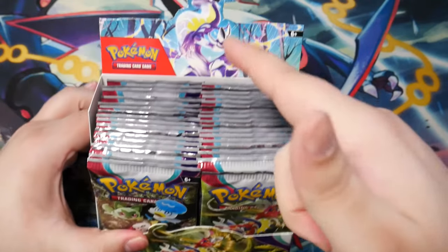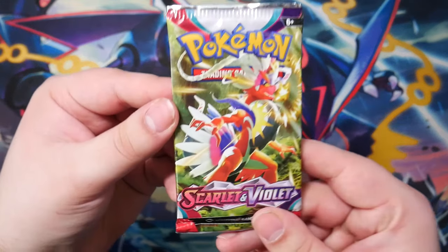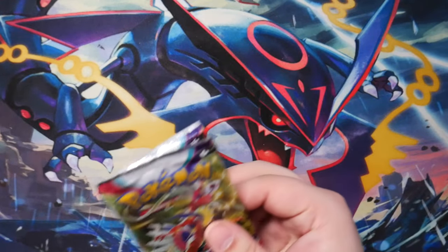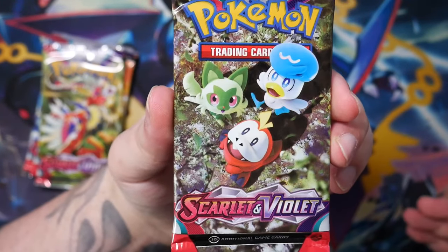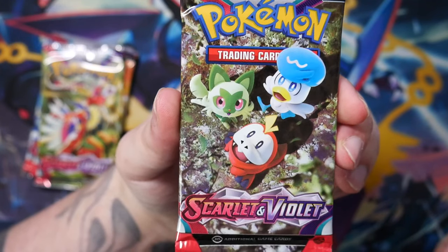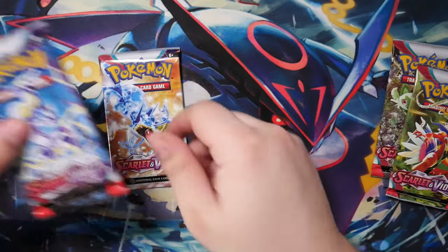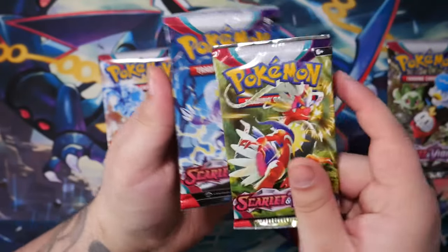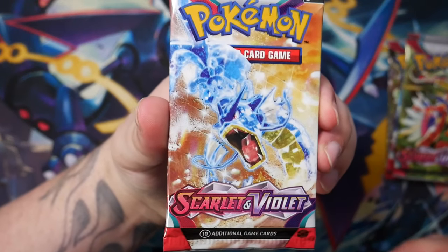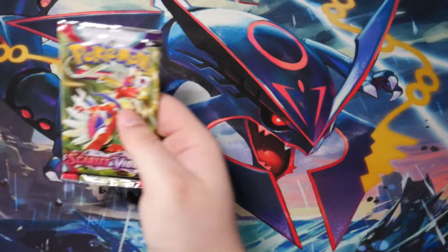We get a nice display with the Miraidon, of course. Looking at the artworks — we have the three starters: Sprigatito, Fuecoco, and Quaxly. Then we have Koraidon, and also the Miraidon. Both of these special illustration rares look awesome — I really want to pull one of those. And we have the Terastallized Gyarados. Hopefully I'm pronouncing that right. But anyways, let's get started.